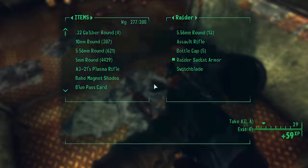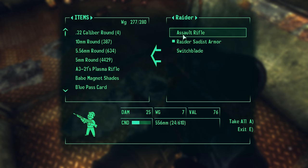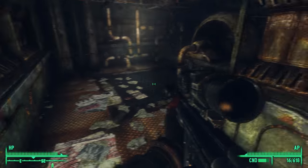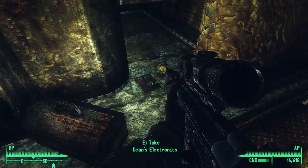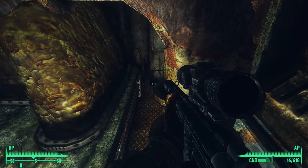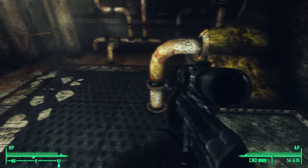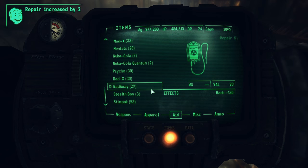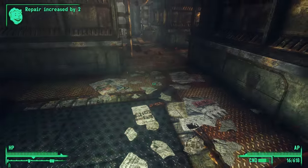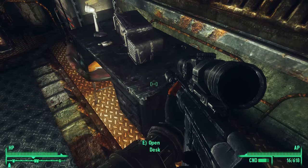Okay, let's see. There's a switchblade. Do we need any of that stuff? No, we don't. I was kind of hoping to find mole rats back here. Well, there's an electronics book, which I don't even need anymore because I'm at a hundred. I should just take it anyway. Dean's Electronics — it's not going to do me any good though. It says it increased my skill, but it didn't because I'm already at the max.